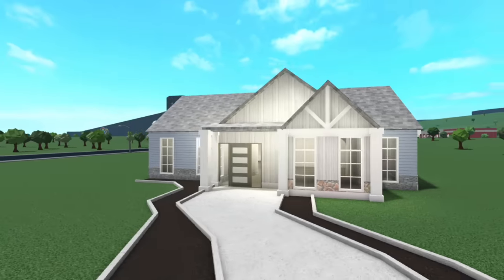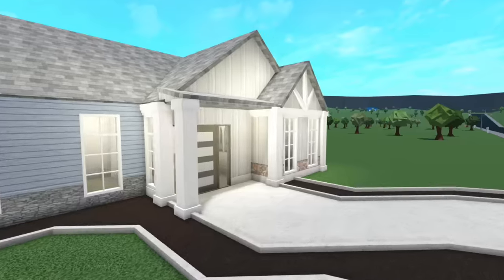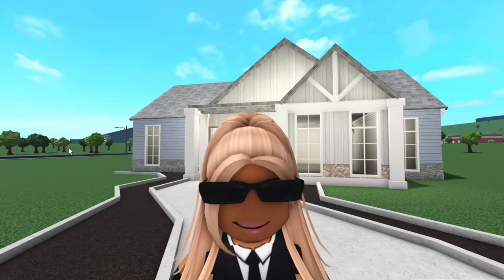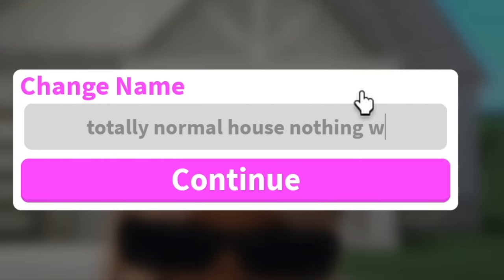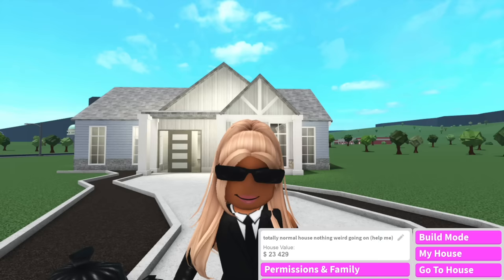As you can see behind me, I've already got a shell of the house, and the style we're going to be doing is coastal. So that being said, let's get started. First, we're going to name this plot 'Totally Normal House, Nothing Weird Going On.' I think that's a good name.